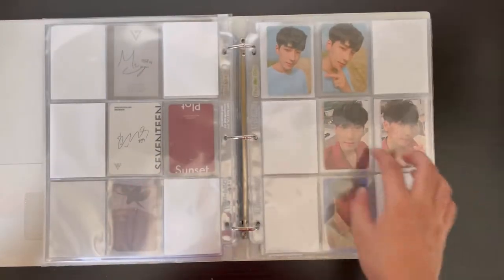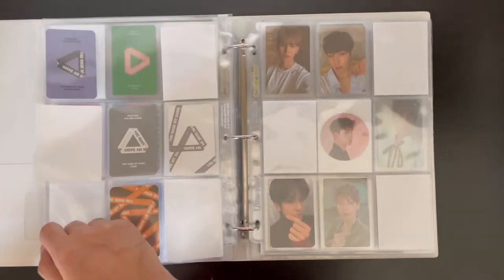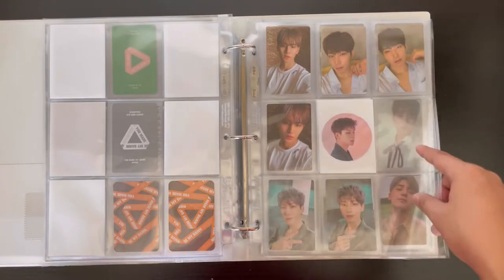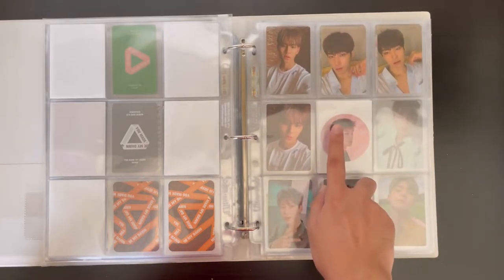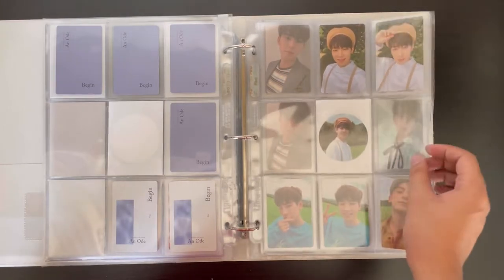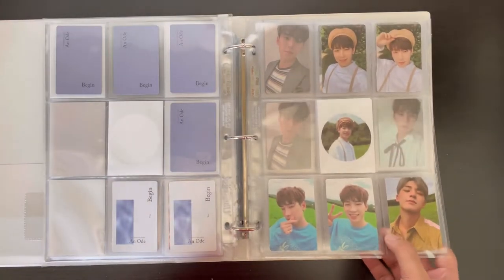I have almost all of Wonwoo's cards for You Made My Day. For You Made My Dawn I'm just missing two cards for Mingyu, and I still have a lot to go for Wonwoo. Moving on to An Ode — for the Begin version I'm just missing two cards. I have the circle cards for Wonwoo so I put them there so it doesn't look bare. For the Hope version I'm missing three more cards for Mingyu, but I have a secured set coming.